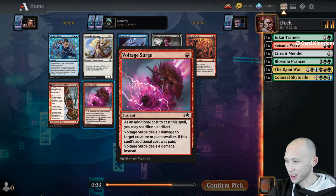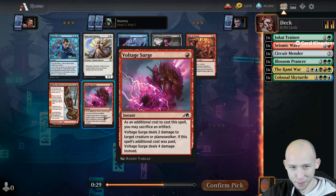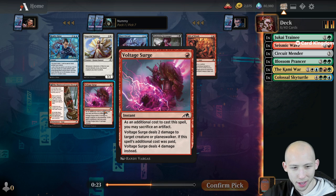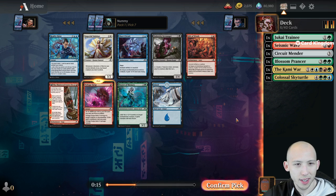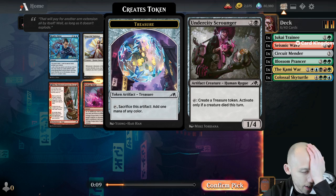Coming off an 8-plus hour stream, and this is the second video recorded today - lots of content being pushed out for Kamigawa. Voltage Surge: 1 mana, 2 damage to a creature, and you can sacrifice an Artifact to instead deal 4 damage. Solid removal, definitely the choice here. Undercity Scrounger is pretty good too - 3 mana 1/4 Artifact Creature, and if a creature died, you can make a treasure.